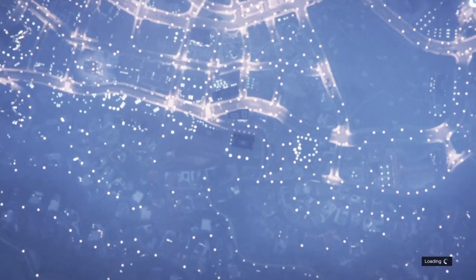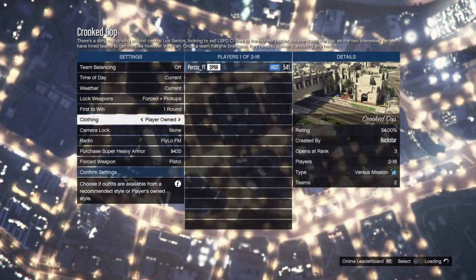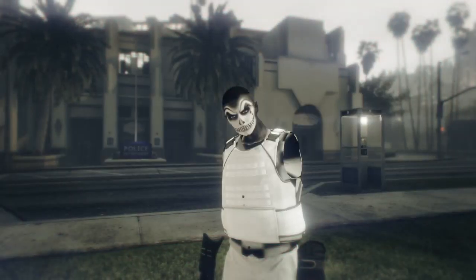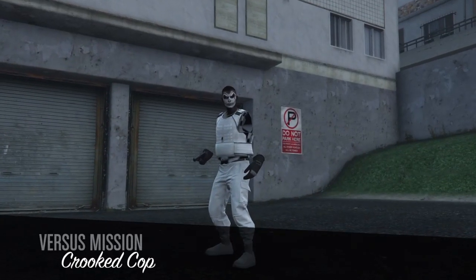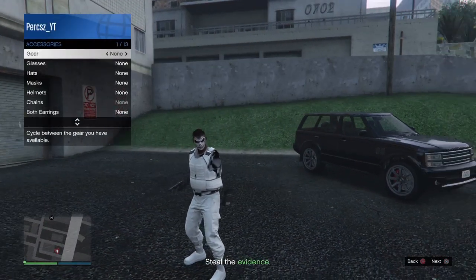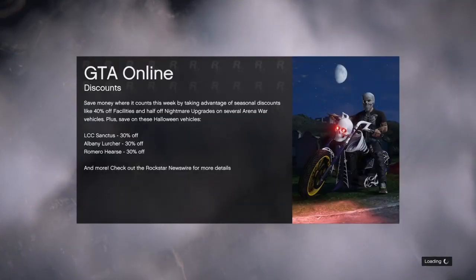Once you've equipped the biker suit, back out of the clothes menu, bring up your pause menu, go to online, jobs, play jobs, Rockstar created, then versus, and scroll until you find the mission 'Cookie Cops' — it should be near the top. Start that mission. Once loaded in, change the clothing setting to player owned, then wait for someone to join. Once the mission starts, go to own outfits and press right on the d-pad twice — you should see the modded outfit. Select it, ready up, and wait for the mission to load. Once you can move around after the cutscene, bring up the interaction menu, go to style, accessories and gear, and equip a rebreather or earpiece. Then bring up your phone, go to job list, and quit the job.